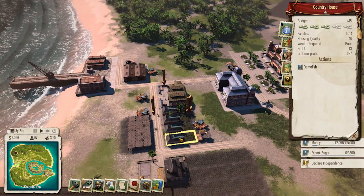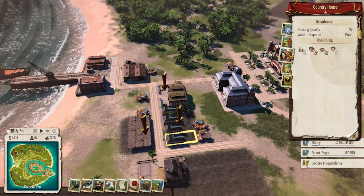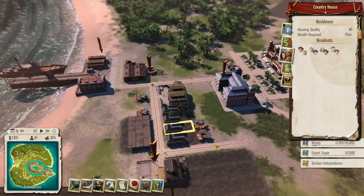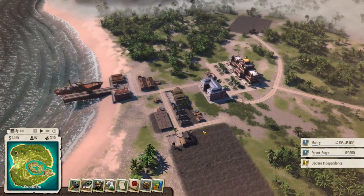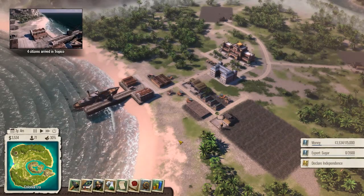At least some people will be able to move in. How many people are actually living in these houses right now? Who's in here? Holy shit, there's like four families living in this country house already. Okay, we'll be able to pack in a whole bunch of people into these country houses, so that'll be nice.